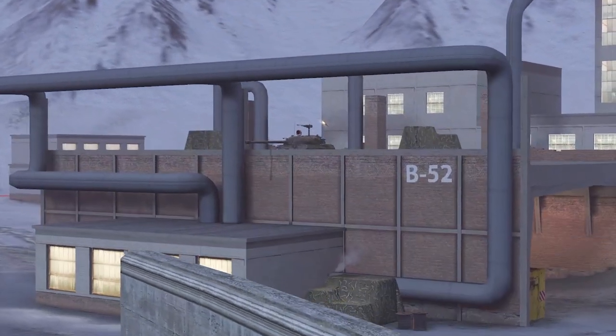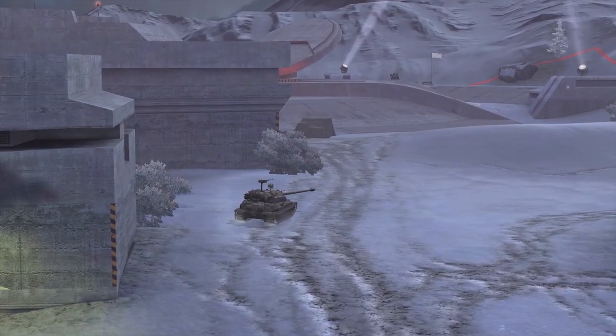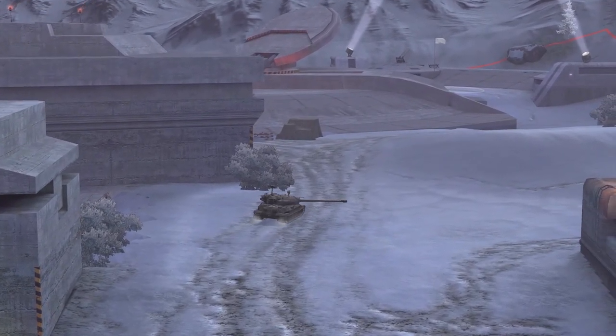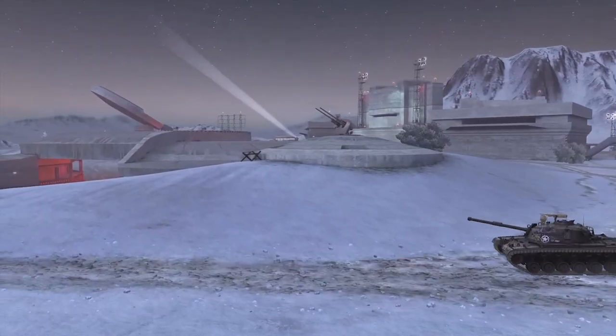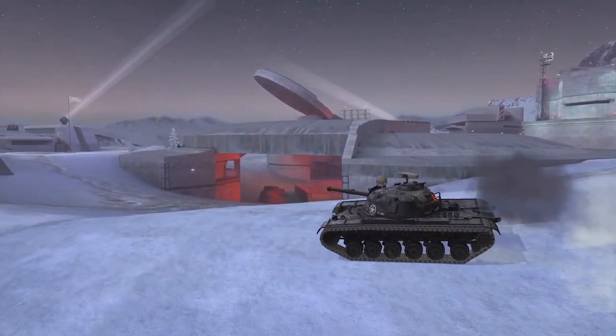If we focus on the building located on the top right hand side, you can literally get on the building. This is a perfect opportunity and place for those long range snipers to appear, provide cover for their flanking mediums, or it's a perfect place to scare away enemy medium tanks.